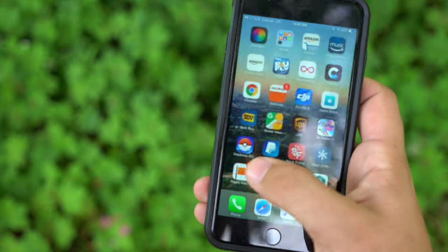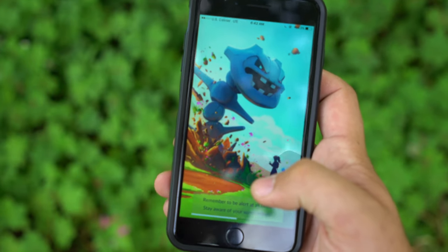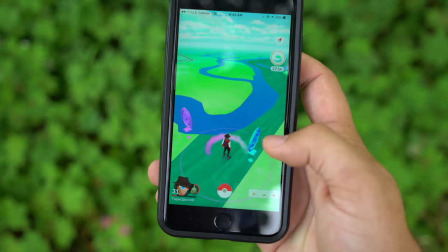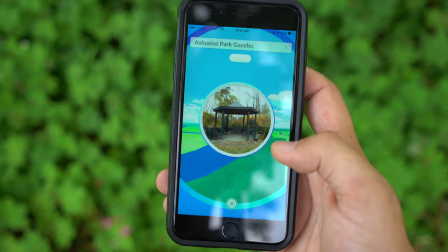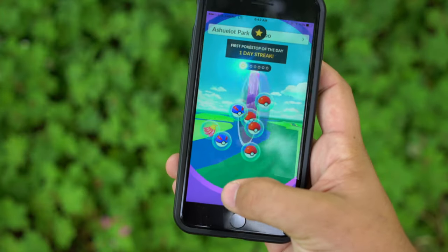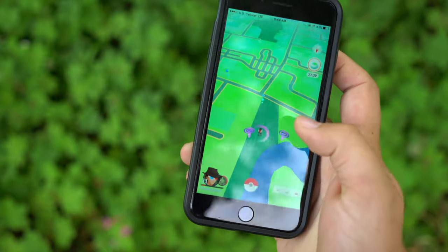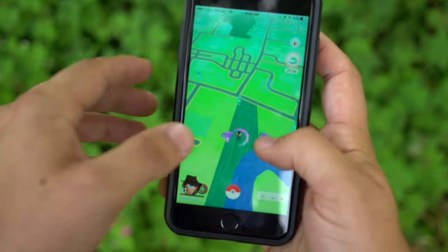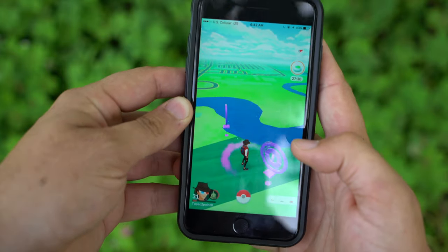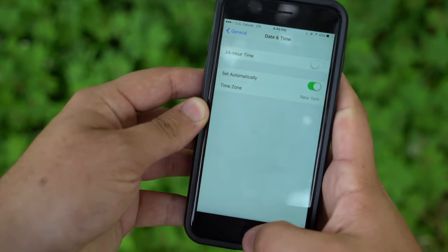It just set my screen to nighttime mode already, but now it's a different time — it thinks it's a whole new day. So I'll go back to the app and load it up. You can see that one Pokestop is still within its five-minute cooldown, but this other one — I luckily positioned myself so there were two Pokestops within range. If I spin it, it should give me my one day streak right there. Of course no Pokemon are spawning, but as you can imagine, if there were a Pokemon and I caught it, it would also give me a one day streak. Then once you're done, just go back to your settings and change it back to your normal time, and you're good to go.